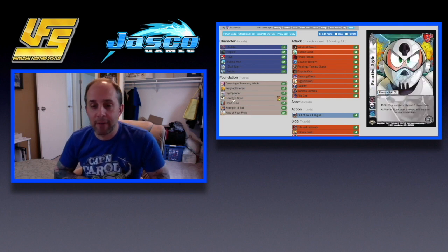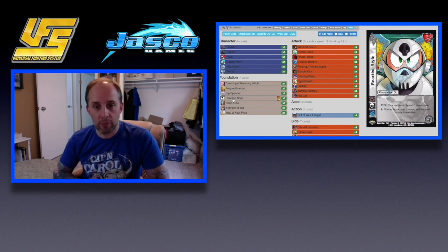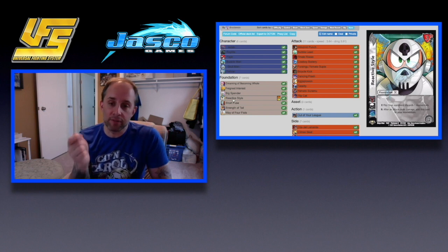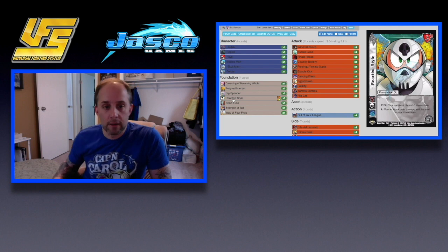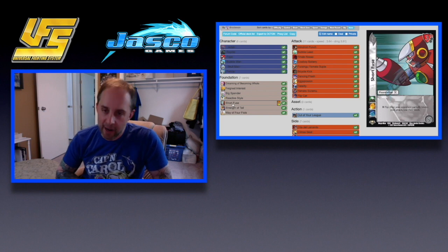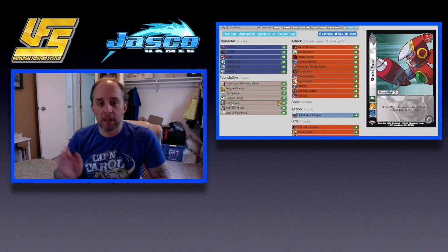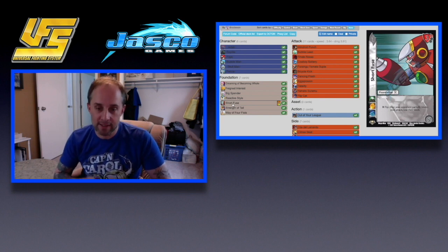Reactive Style is next — it gives you stat momentum after an attack deals damage, whether yours or your opponent's. You can also flip the card and your opponent discards momentum, so it's offense and defense like Feigned Interest. Short Fuse is another way to protect your multiple attacks from Prepare to Fight, or if you want your character sealed or committed — after your opponent partially blocks your attack, you seal their block and they can't do anything. Unfortunately, if your opponent blocks when your mid attack multiples were Prepared to Fight, this card does nothing, so you better have an Out of Your League.